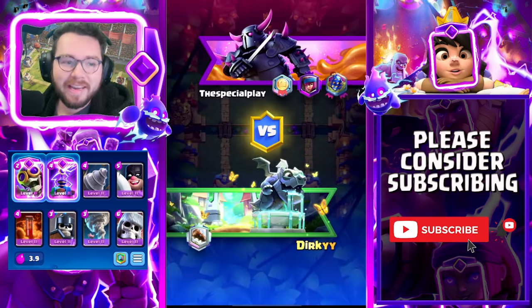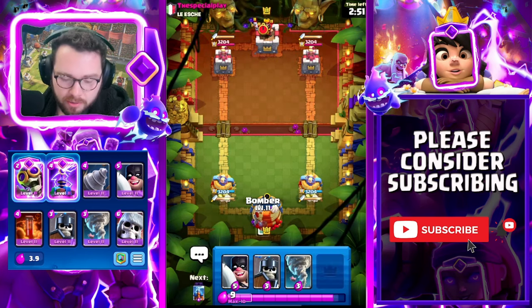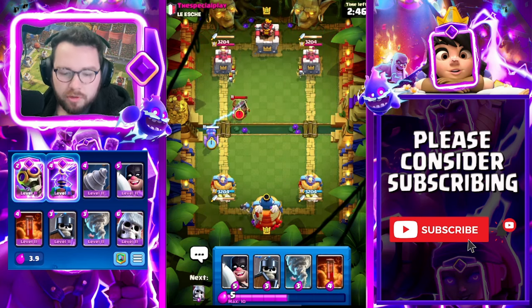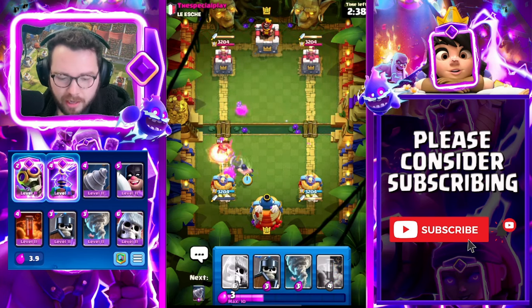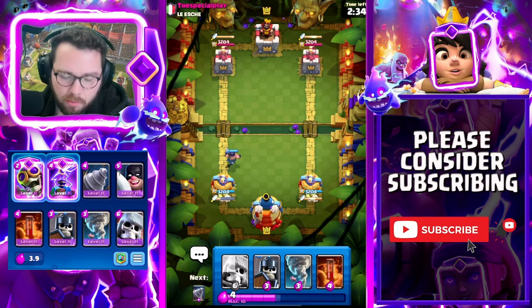Into our match against Special Play. Evo berry in the back always. Expo first play, knight comes down reactively. Executioner just to absolutely take no damage — I didn't really need to play it but I didn't want him getting any expo damage.